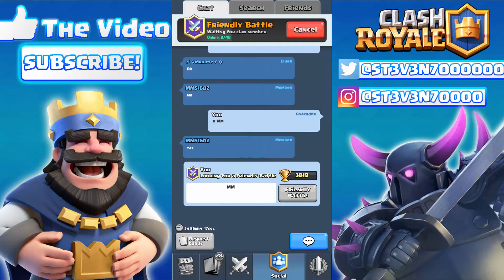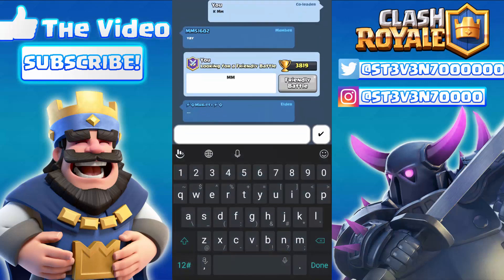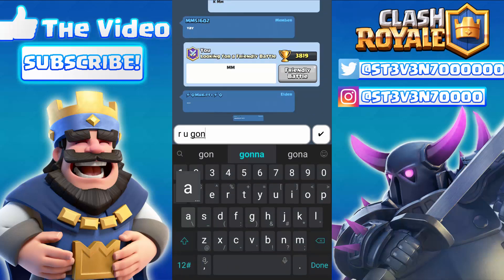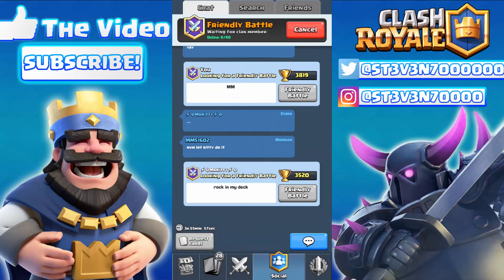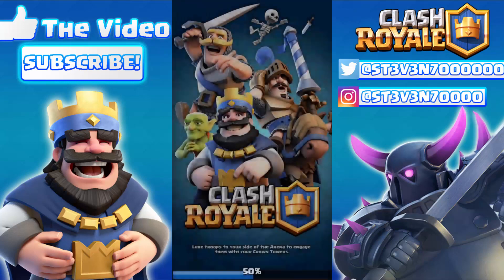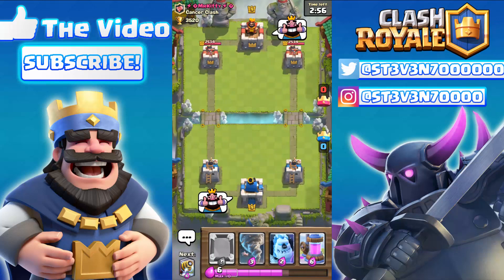The next one I'm covering is a glitch that has been fixed in the recent updates. Eclipse and I actually made a video about this — and for once I didn't steal the video idea from Eclipse! It was basically the Ice Golem protecting any troop that is killed by spell damage. If you have a Sparky behind the Ice Golem and you rocket the Ice Golem, the Sparky — if caught in the blast — will actually survive.